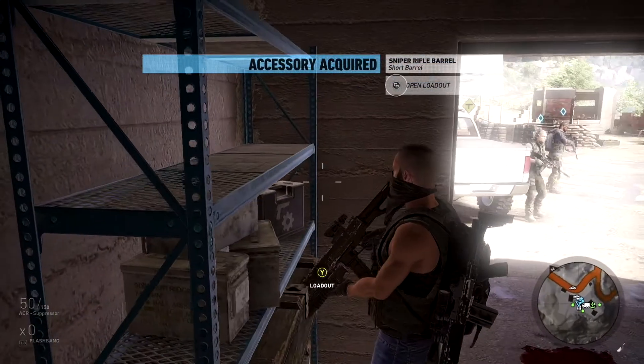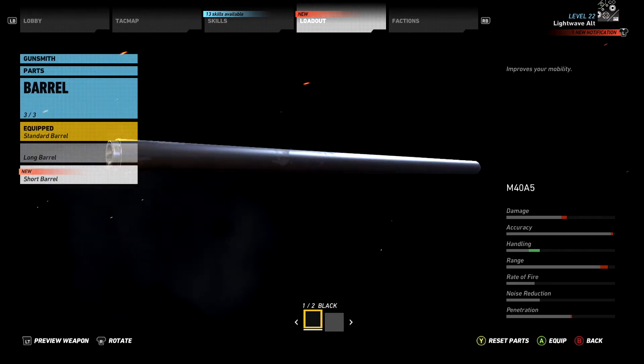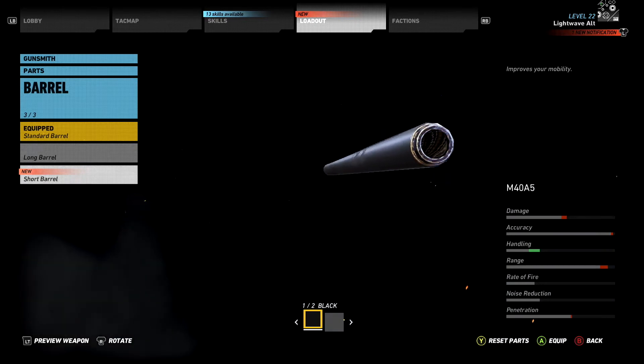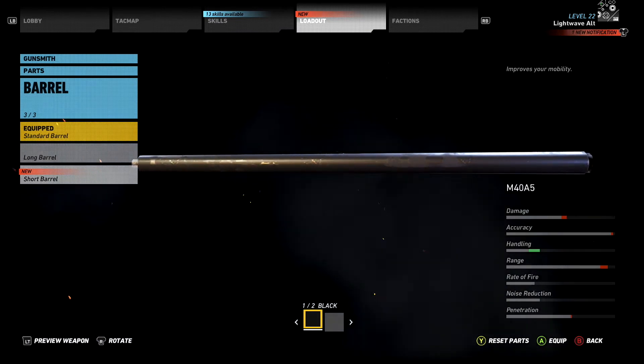I'd say you probably want the manoeuvrability on an SMG and the range of the long barrel on a sniper rifle found in San Mateo, so I wouldn't recommend fitting this to a sniper rifle at all. However, this is a very easy accessory to collect so you'll probably want to pick it up anyway. So that's it for this quick tip on the short barrel for sniper rifles — I'll see you next time, thanks for watching!